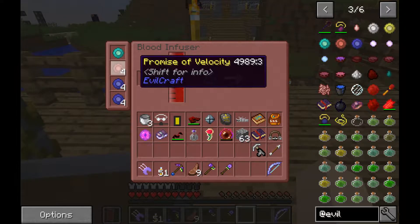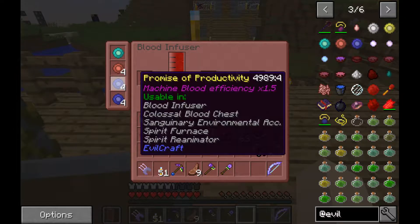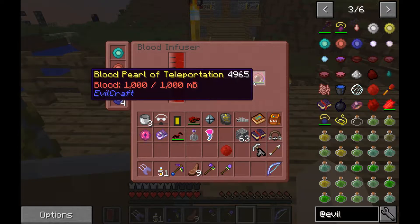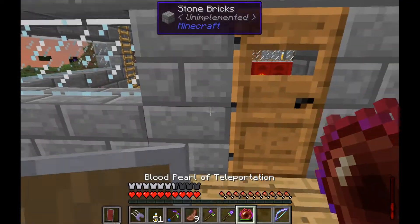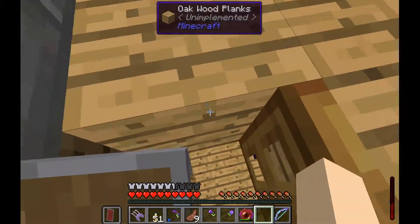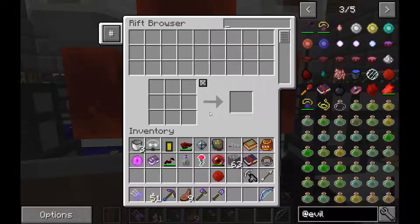As you can see, it still takes a minute. We could speed this up faster if we gave up some productivity, but each one of these gives a blood efficiency of 1.5 - so that's a 6 to 12 blood efficiency total. We got our Blood Orb. Let's throw our Pearl of Weak Teleportation in there. You know how Ender Pearls hurt you when you throw them? This one doesn't. It used to give a Weakness status, but now we have a Reusable Ender Pearl - it has to be recharged, but that's not bad.